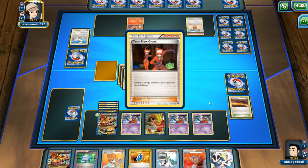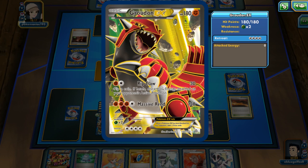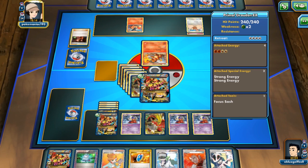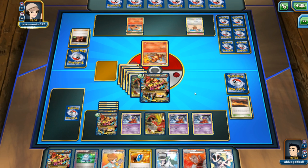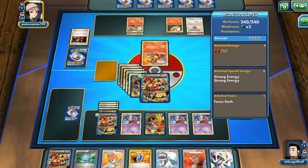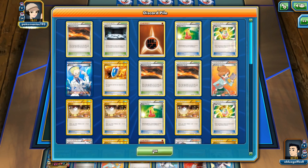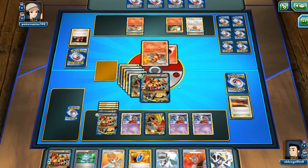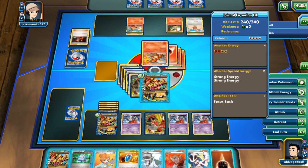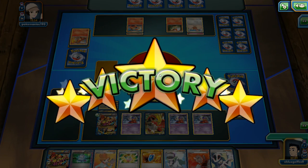I'm just going to play this and Gaia Volcano hits for 440 damage, knocking out the Charmander, and that's it — we'll take the win.